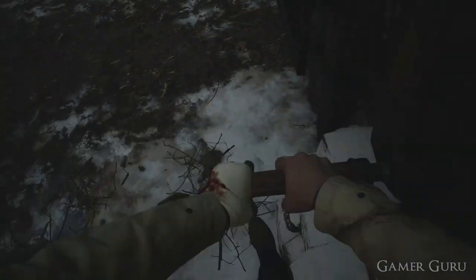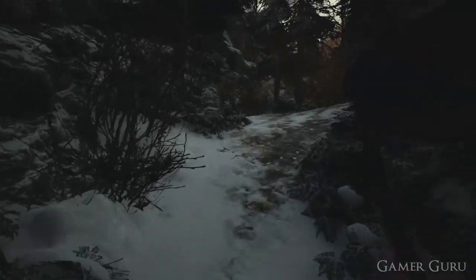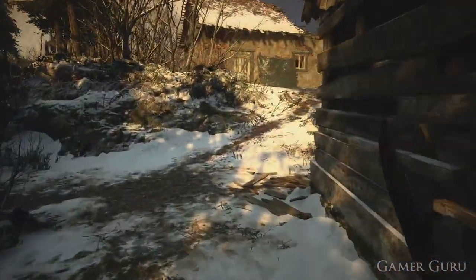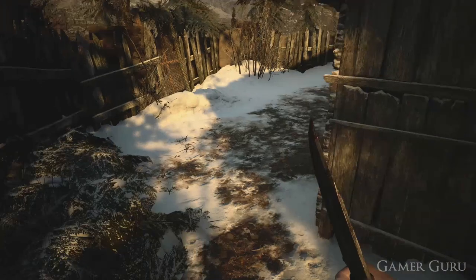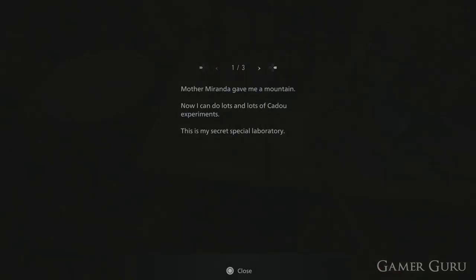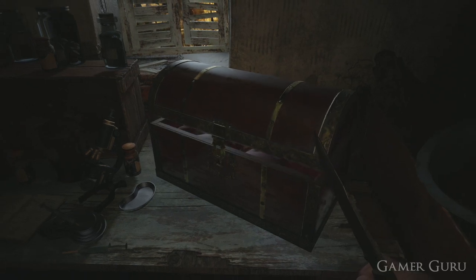There'll be a few enemies in the way so be careful of those. Once we get to the house here on the far end with the big treasure chest inside, we want to walk around the back and then crouch down, go through the hole, and on the table we'll be able to find the Wolfsbane Magnum as well as one of the files here just to the left of the Magnum.